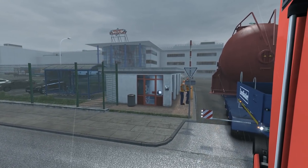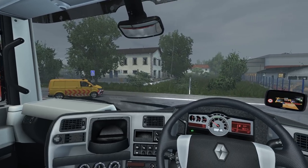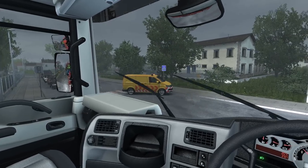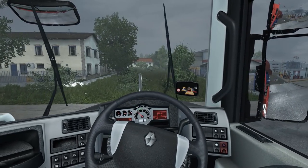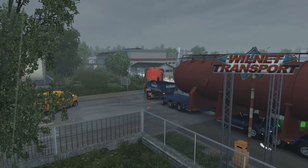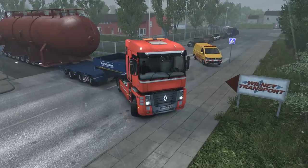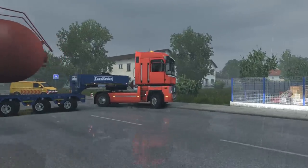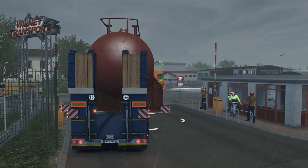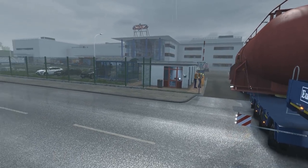I'm going to reverse straight back so I can see what I'm doing, just checking I haven't damaged anything. Holding the traffic up a bit — let's put the beacons on, I think they're working. Look how far it's bringing the front of the truck around.